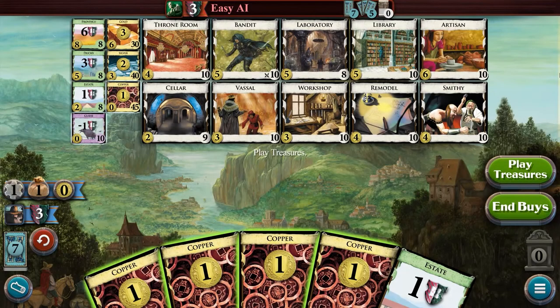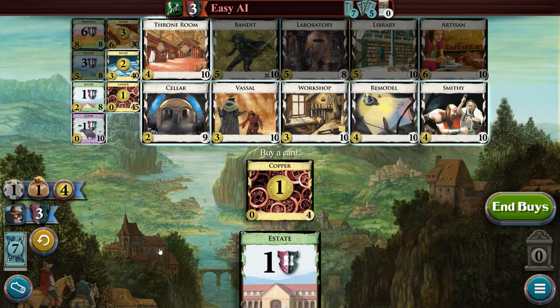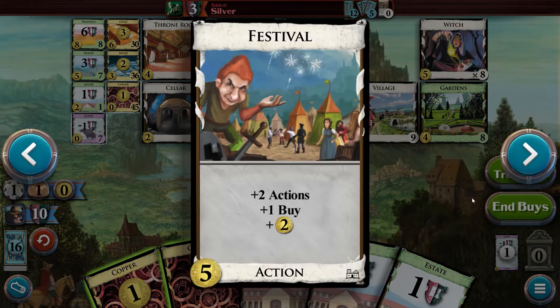During the action phase, treasure cards can also be played to bank resources that will be used during the buy phase to purchase cards from the supply piles. Here on the left side of the screen, we'll find our current available resources. Right next to it, we'll find the maximum number of cards we can purchase during our current turn, which by default is 1. Take note that some action cards can increase this number as well — for example, the Festival card, aside from giving us two additional actions and two resources, also increases our buys by one.